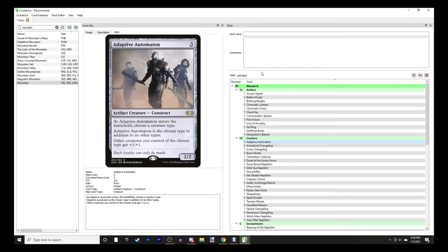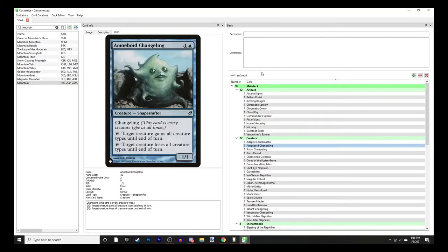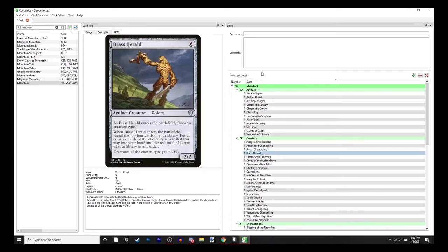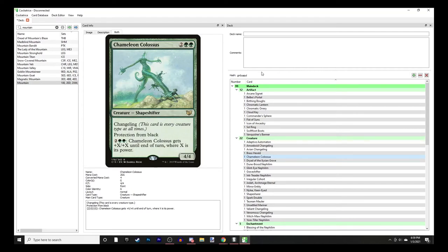Swiftfoot Boots, Vanquisher's Banner - choose your creature type, makes them bigger and lets you draw a card whenever you cast a creature of that type. Adaptive Automaton is just a lord of any creature type. Brass Herald - choose a creature type when it enters, reveal the top four cards and put all creature cards of the chosen type into your hand, and it acts as a lord for all your Nephilim.